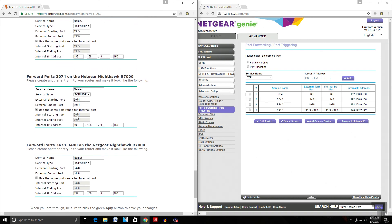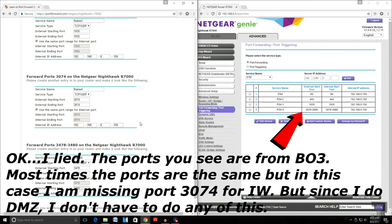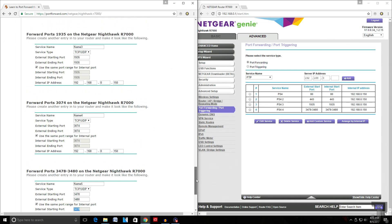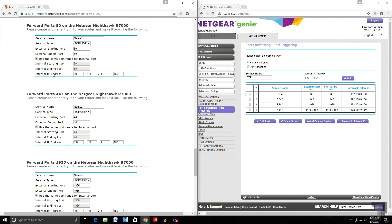At the bottom here it shows 3074 and 3478 — I've already done those. Pay really close attention to your internal starting port and internal ending port, because sometimes they are not the same. As you can see in the last entry, it says 3478 to 3480. That means all ports between 3478 and 3480 will be open. Just make sure you match everything that they have on their example page.